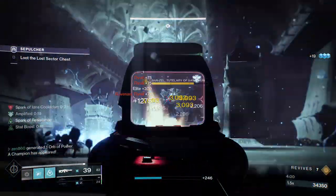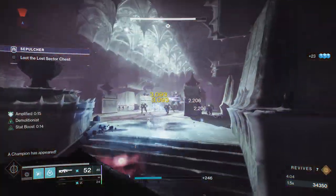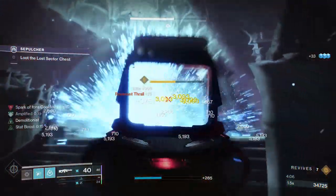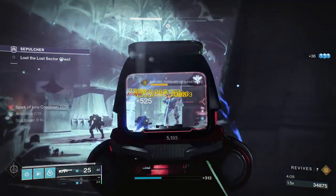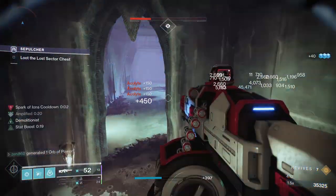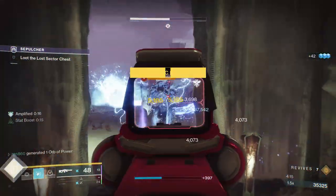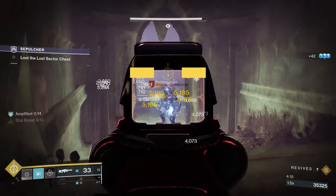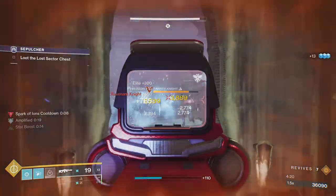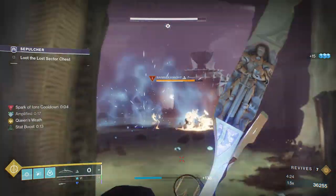We're going to throw a grenade and absolutely disrupt whatever they were doing. As you can see, we have used less than one round of our Machine Gun and the boss is already less than half HP. This boss just has no HP, so if you can get the jump on it you can melt it so damn quickly, especially if you're using an Arc Heavy or this build — the second we see the boss we throw our Super and it's just dead.